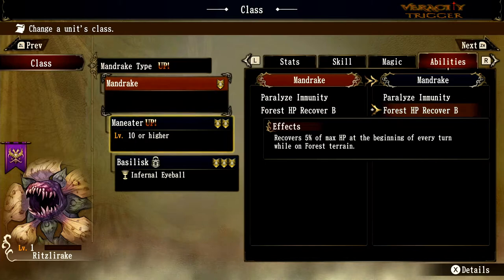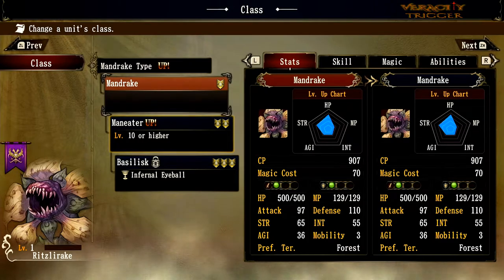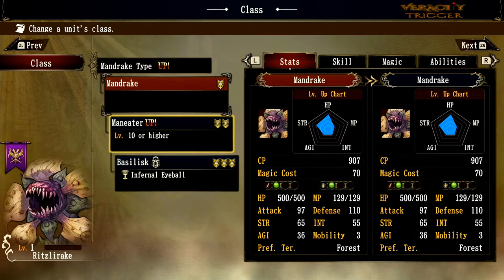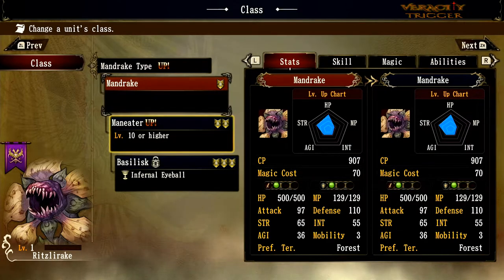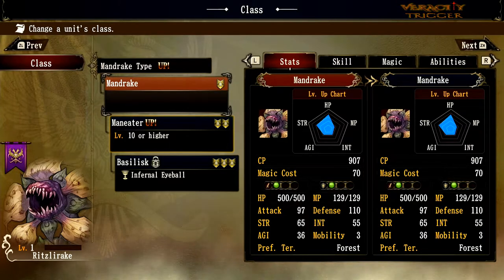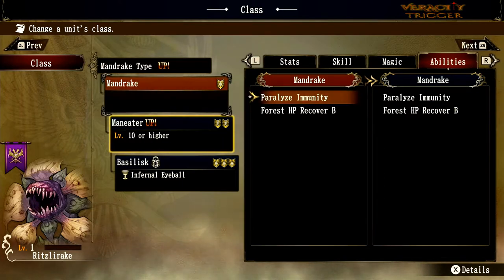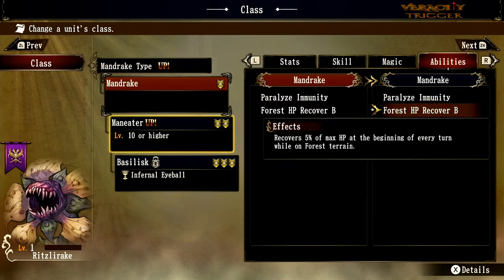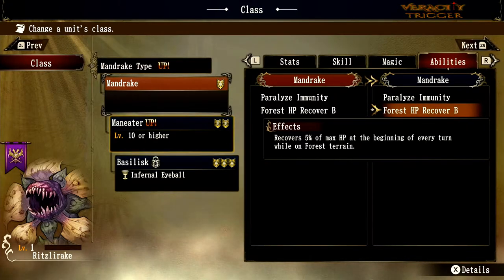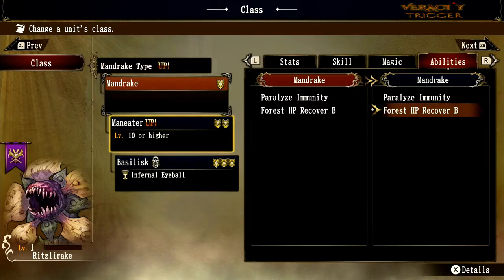The forest HP recovery is 5% of max total HP. From 500 HP, 5% would be 25 hit points back per turn — which is pretty cool. But you have to be in a forest, that's the tricky trick. If you're taking these guys and putting them in water or other weird places instead of a forest, I think you're losing out on extra hit points. Make sure you position them in a forest.